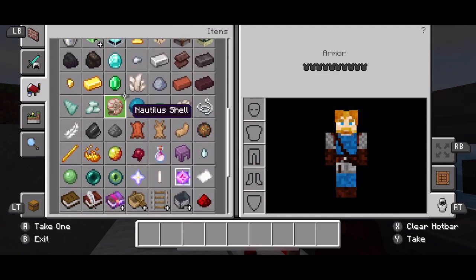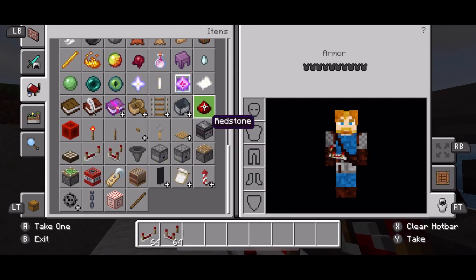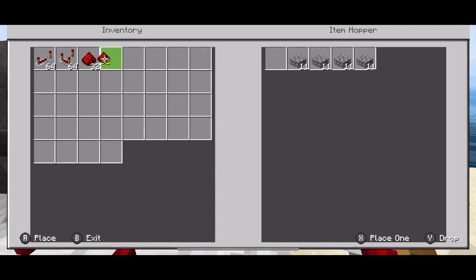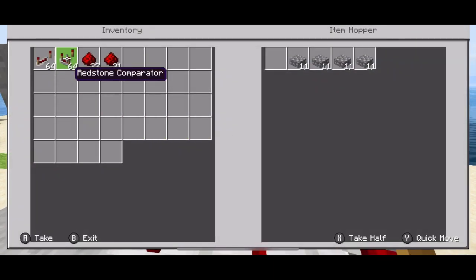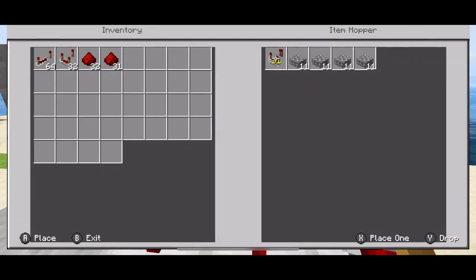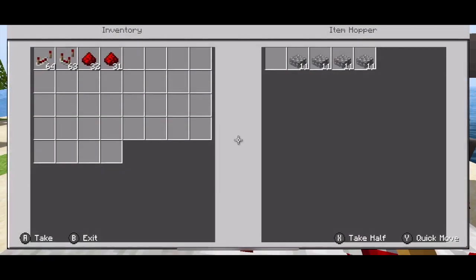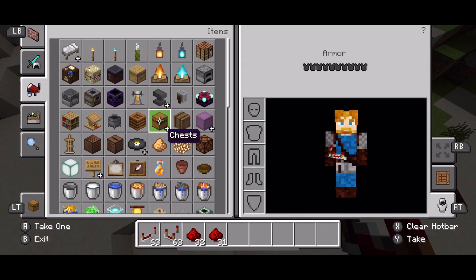Now I'm going to take the items that I want to organize. I'll use redstone stuff, so I'll have repeaters, comparators, and redstone. I take one of those items and place it here. For the next item, one comparator, so I'm going to place one comparator there. For the next item, I want repeaters, so I'm going to place one repeater here.